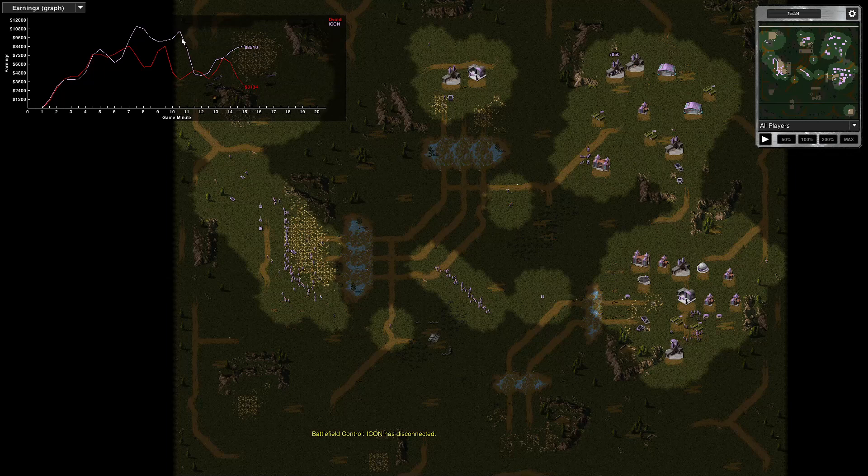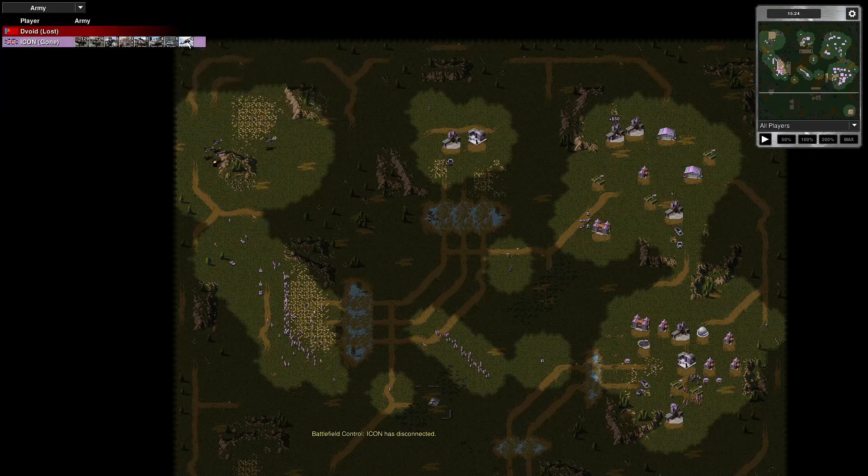Here's the earnings graph — he had a drop in earnings, which must be from my eco raid and attack interfering with his income. My opponent's finishing army: he's got blackhawks, artillery, tanks — more than a couple of divisions, an army group. Combat chart: I killed 134, my opponent killed 249. He's got a 38,000 army value. I lost 28 structures; my opponent only lost 7. I destroyed 38,000 of my opponent's assets; my opponent destroyed 74,000 of mine.